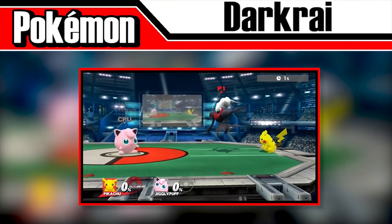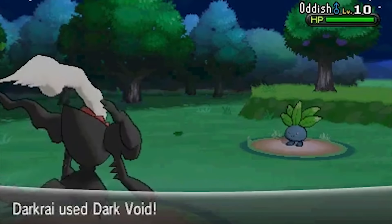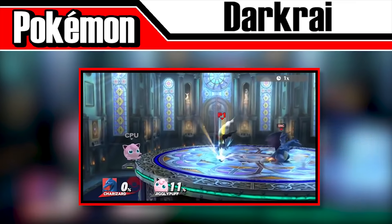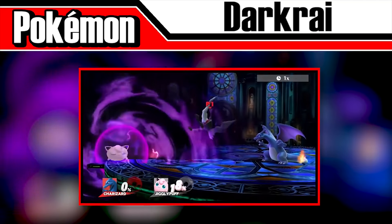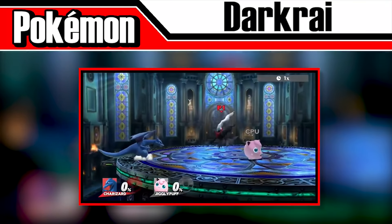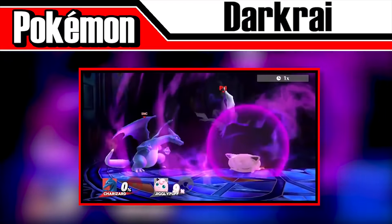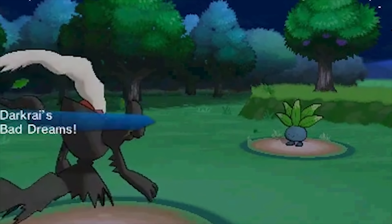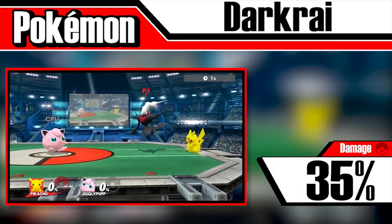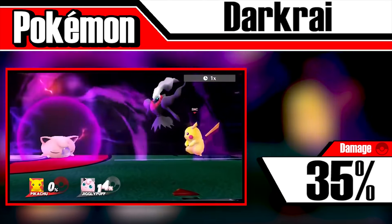When Darkrai is released, it will use its signature move Dark Void. In the Pokémon games, Dark Void has 80% accuracy, which could explain why in Smash, opponents trapped in the Void will awaken just to fall back asleep if at lower percents. This move constantly does damage to those trapped in it, due to Darkrai's signature Bad Dreams ability in the Pokémon titles, which takes one-eighth of a sleeping opponent's HP each turn. This move does about 35% if the character is trapped from the beginning.